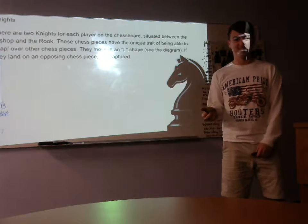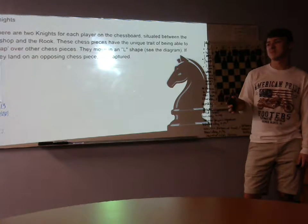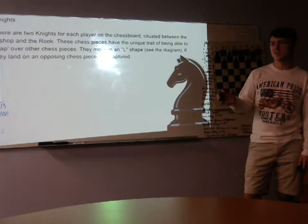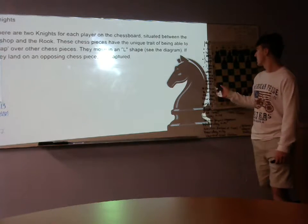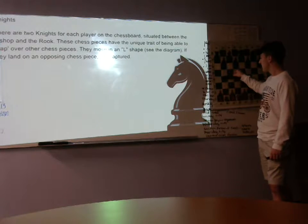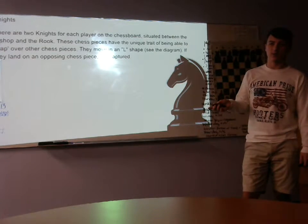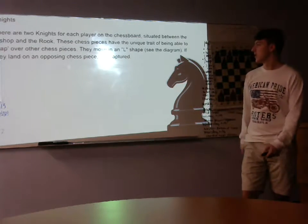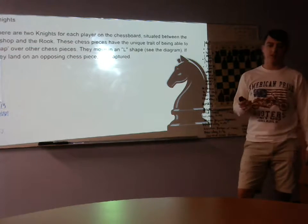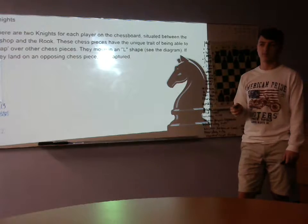There are two knights, which are basically horses if you want to call them that, and they only move in L shapes. You can have it here — it can only move this way or it can move this way. It has to be in an L form, so two spaces and then over, or one space and then over two. And they are the only chess piece to hop over other chess pieces.